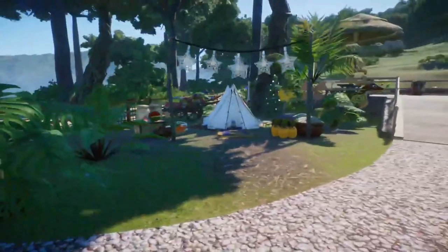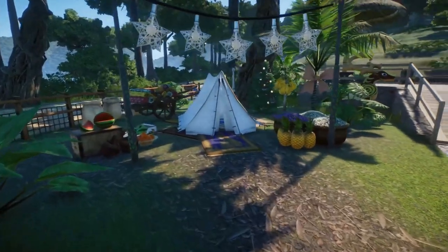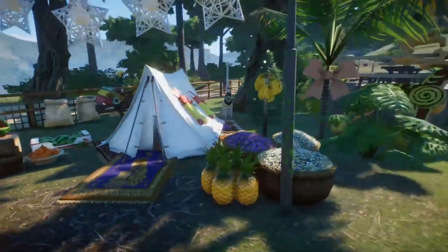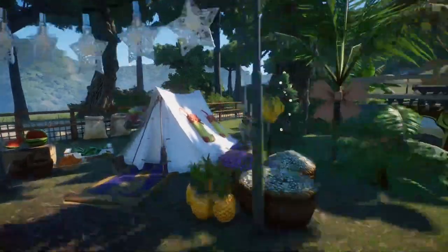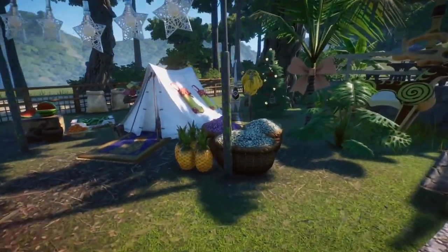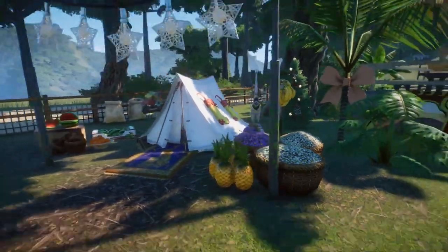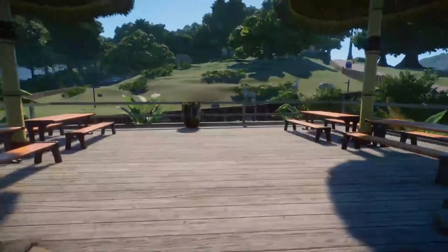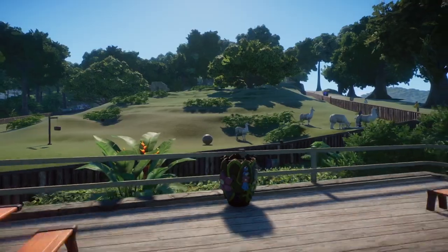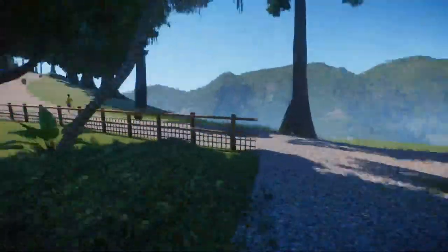Behind Joe's shack is Joe's tent, which has more of his collections from around the world. He really likes Christmas and the holidays, so he's set up for Christmas all year round, putting bows on palm trees and stuff. There's a seating area behind Joe's shack to get some great views of the running of the llamas while you eat some of Joe's burgers and energy drinks.